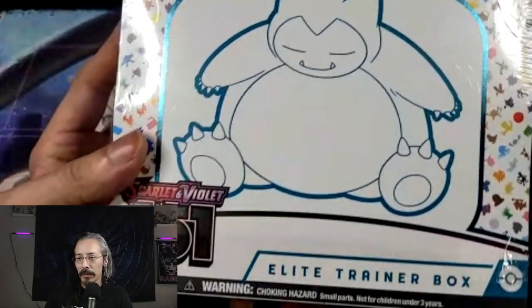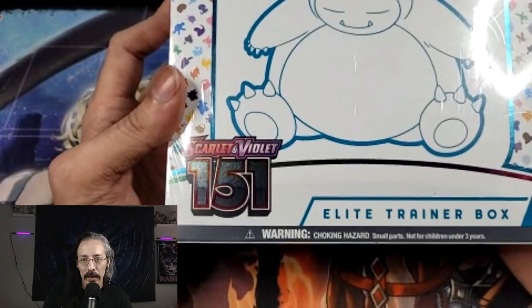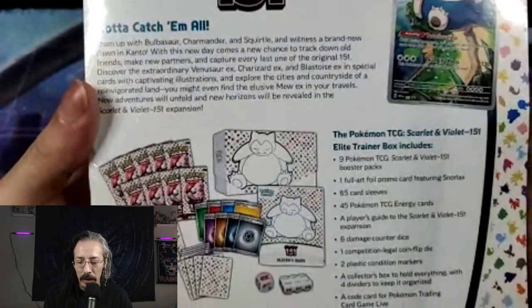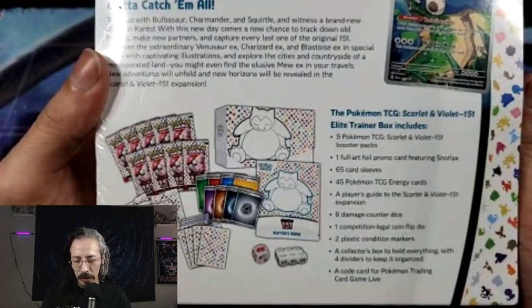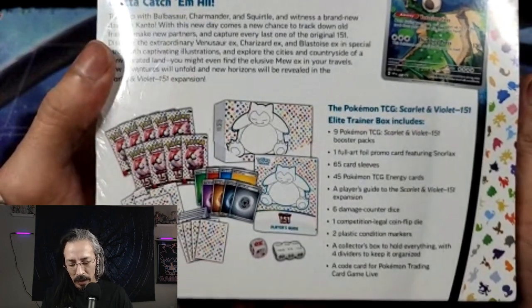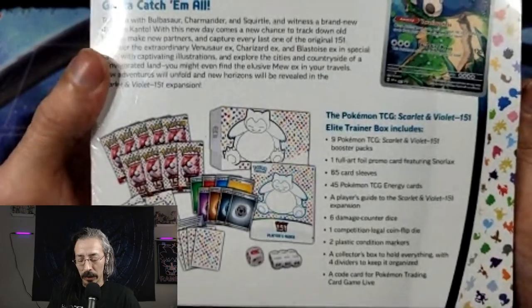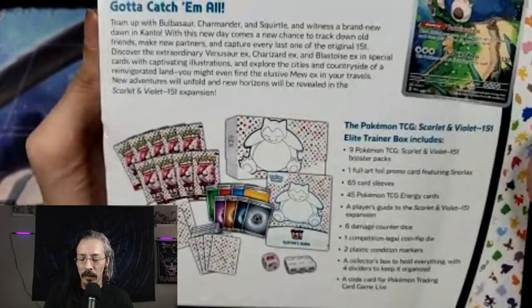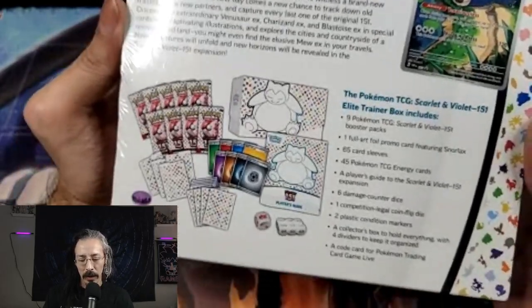Boy, would you take a look at this box. For all of you Pokemon fans, let's start getting into this one today. We got 9 Pokemon packs, 1 full art foil promo, 65 card sleeves, 45 energy cards. I'm not going to be playing with any of those — I don't play Pokemon. I'm literally just opening this up because it's the 151st original Pokemon. And... oh boy, I can't wait. Let's go.